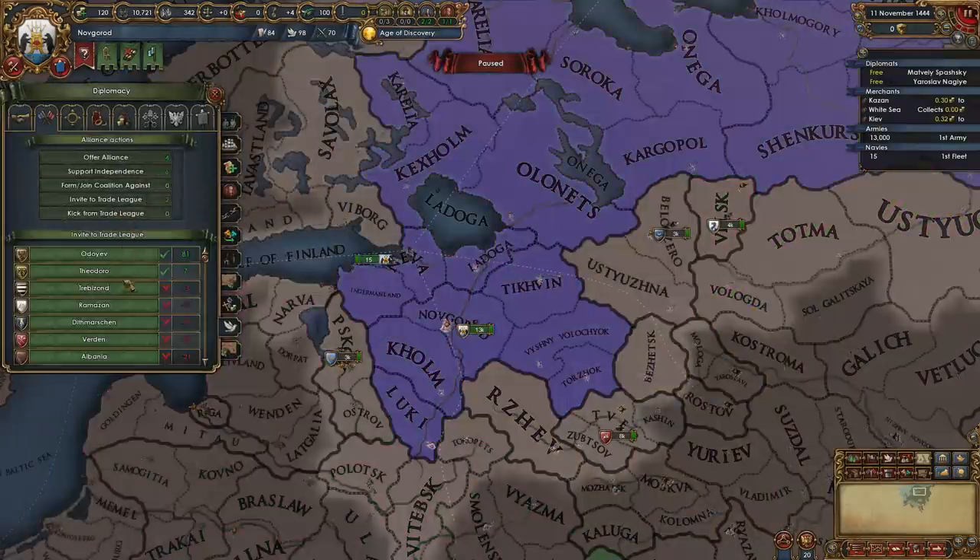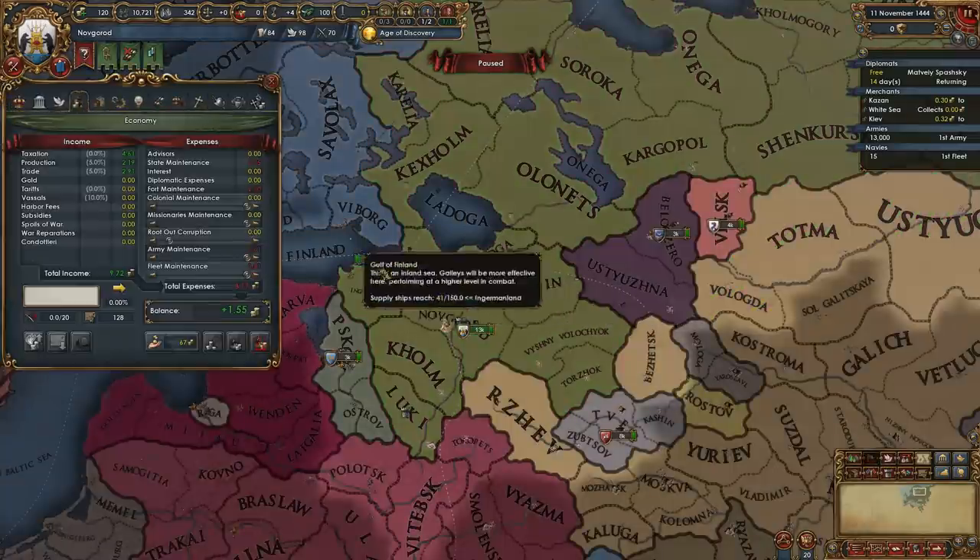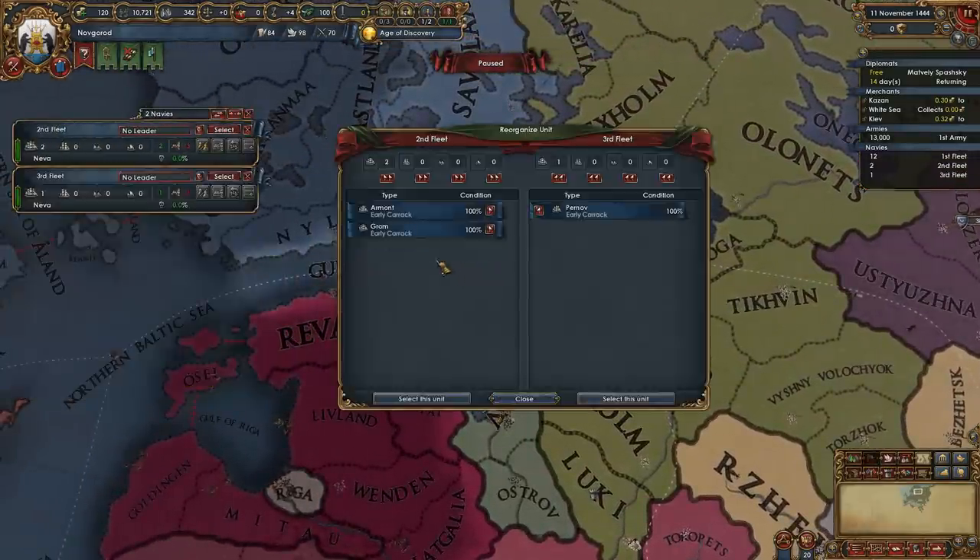We don't want Velsk to actually be part of our first war with Muscovy, and if Muscovy decides to attack Velsk, we'll probably just let him have it. We don't actually want to defend this guy, even though he is now part of our trade empire. We could also try to invite people into our trade league, but these are secondary things for the purposes of this video.